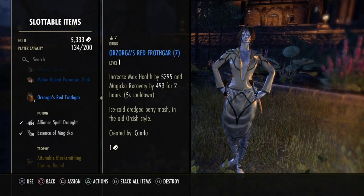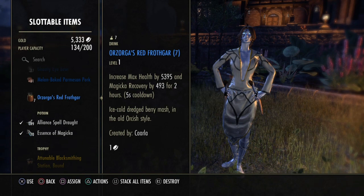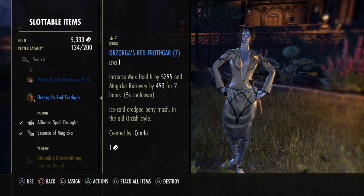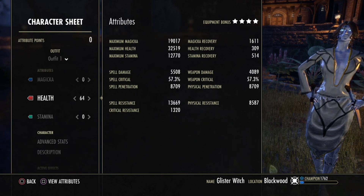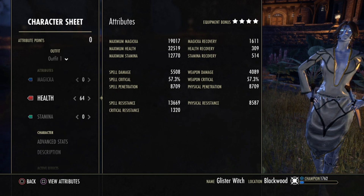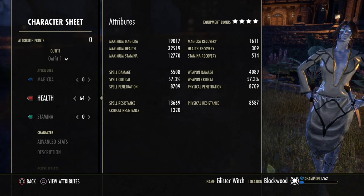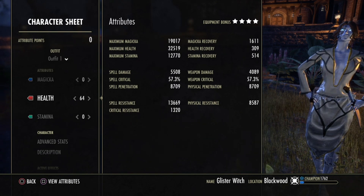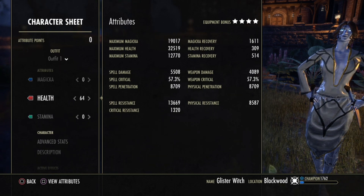The food, as you can see, is Orzorga's Red Fraudgar food — 5.4k max health and 500 Magicka Recovery. You may think why I put everything into health — because this patch, nothing scales off your maximum Magicka. It scales off either spell or weapon damage or your highest offensive stat. And for that reason, we push the health basically.